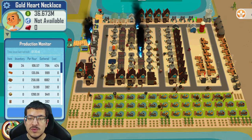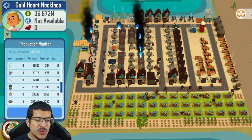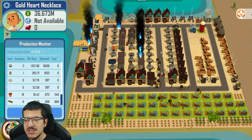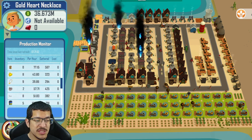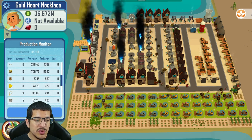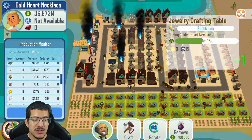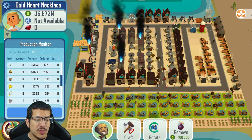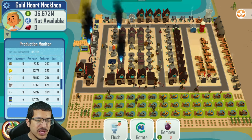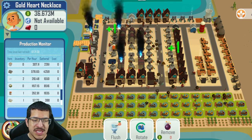I believe the reason it's only hitting 40 golden heart necklaces per hour is because of the golden jump rings — those are at 240 per hour. Each golden heart necklace requires six golden jump rings, so that's why it only makes 40. You also need some gold to make the gold-plated heart pendants, so that's at 43 per hour.